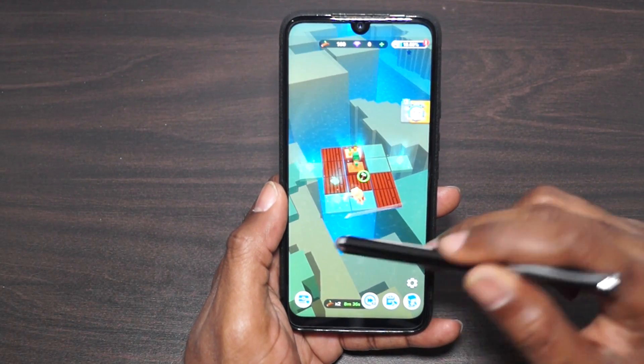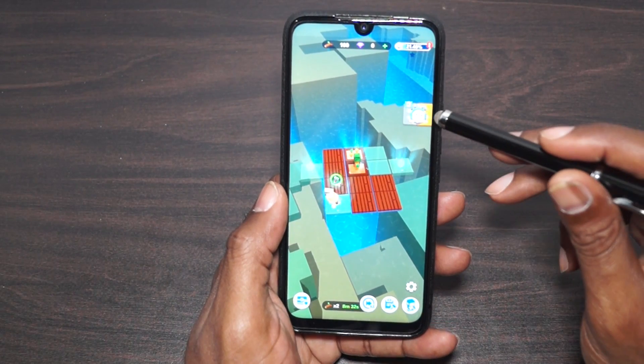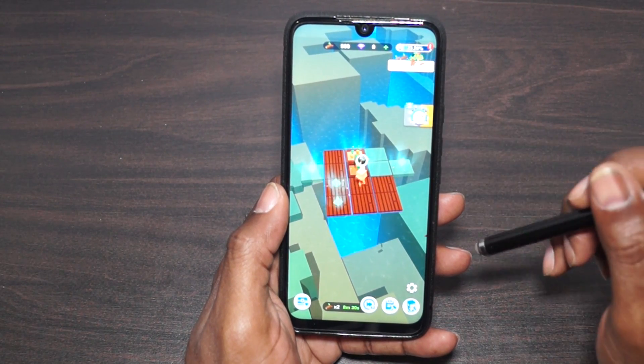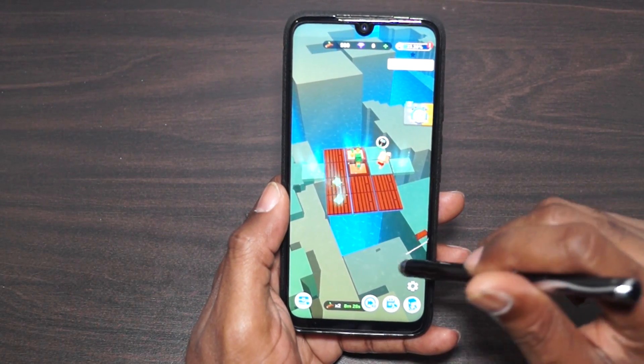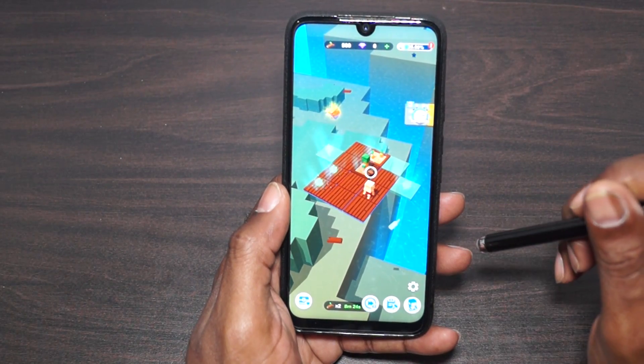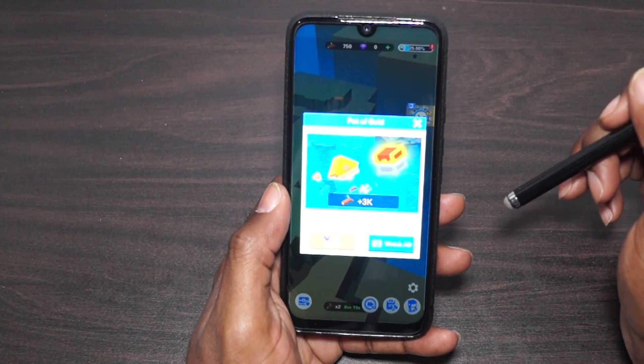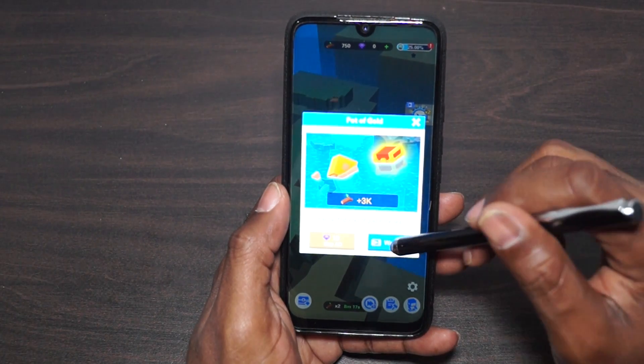These look like where the paddles are going to go. You can watch another ad and it would speed up production for two minutes. There's another plank. We got something else here — we got a bottle. Here's another piece of wood over here, and here we have an ad that will give us 3k.